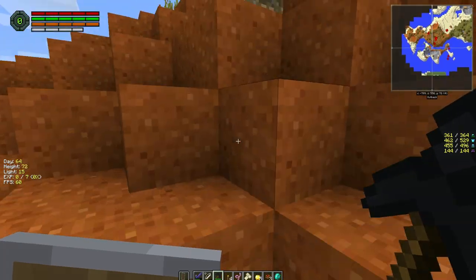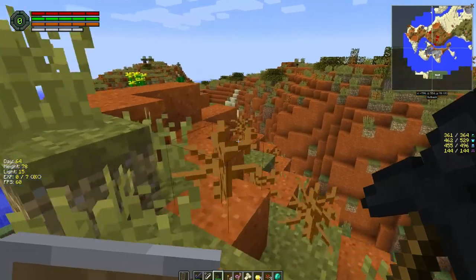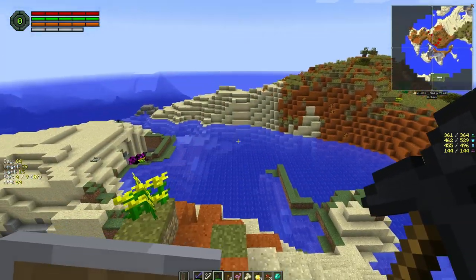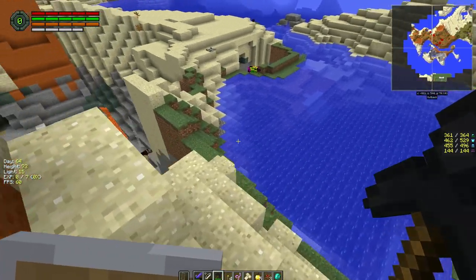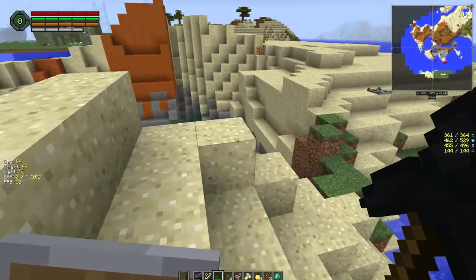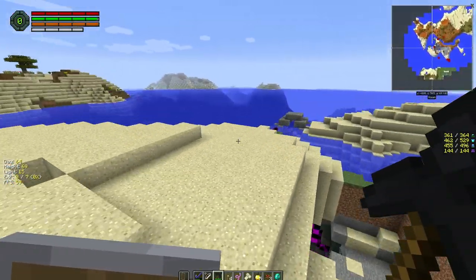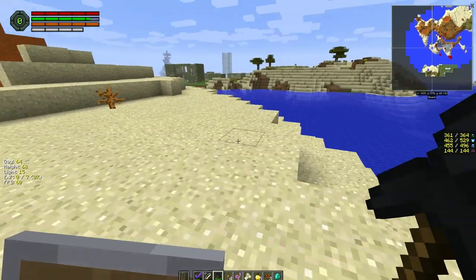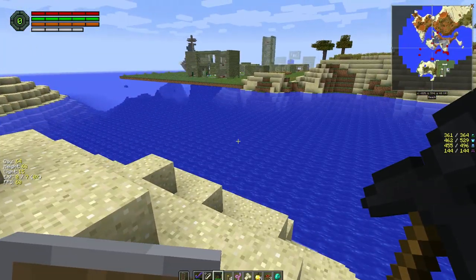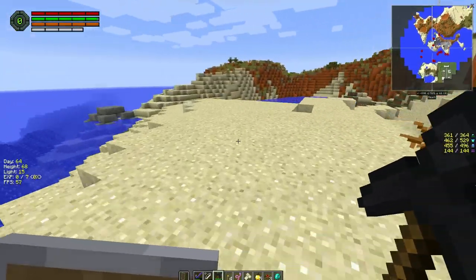That's a creeper city — you can trade with the creepers there. I don't know if I could trade with those guys. I should have brought my other boots — the ones with frost walker so I can run across water — but I did not bring them. That is a creeper town. I'm not going that way.